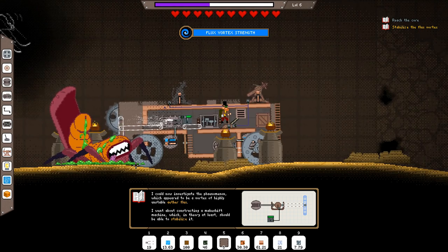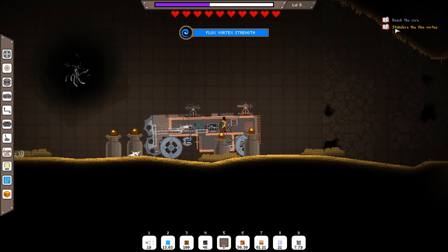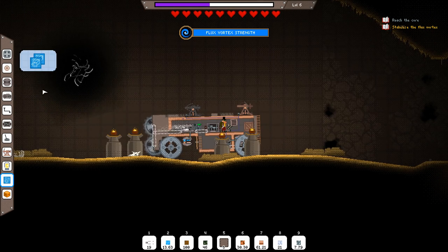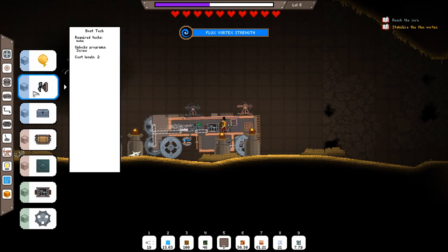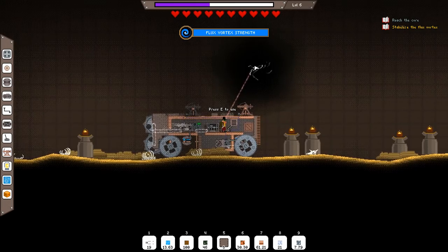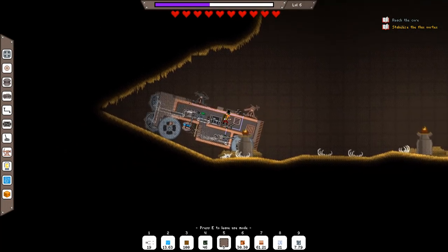I can't believe it took me multiple episodes to kill that guy. First time we put two saws on this thing, we're totally good. I can now investigate the phenomenon which appeared to be a vortex. It's up here in the right-hand corner — I can now investigate the phenomenon which appeared to be a vortex of highly unstable aether flux. It looks like we need something new — that blue thing on the right-hand side. It's not in my tech unfortunately, so I gotta figure out how to do this.